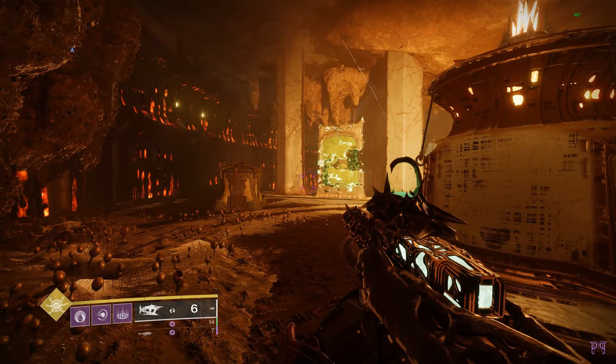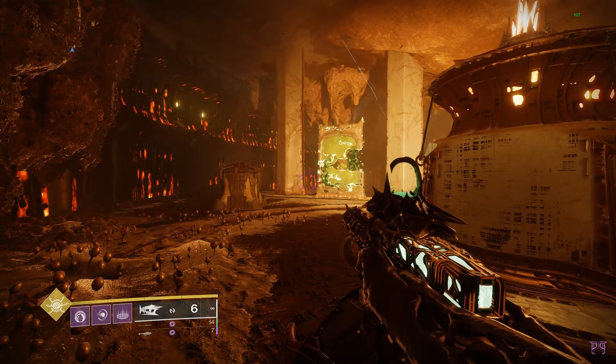All you have to do is reveal, and then line up the lights on the wall to make the Witch Queen symbol. The portal will appear, and you continue the quest.